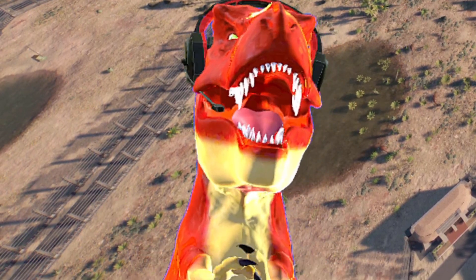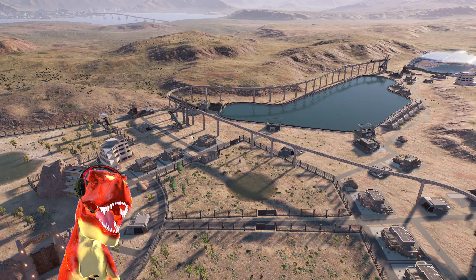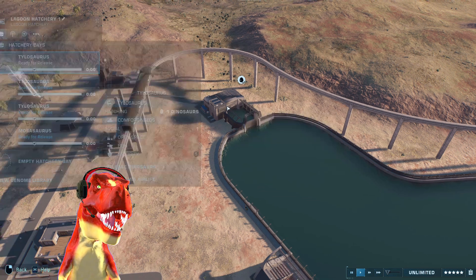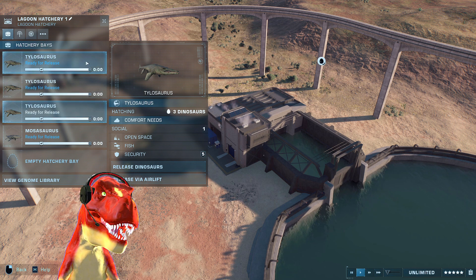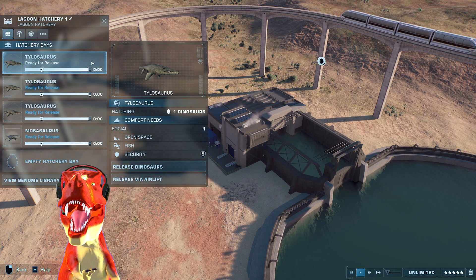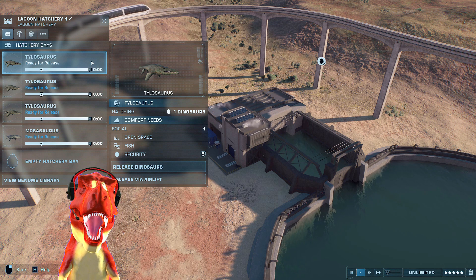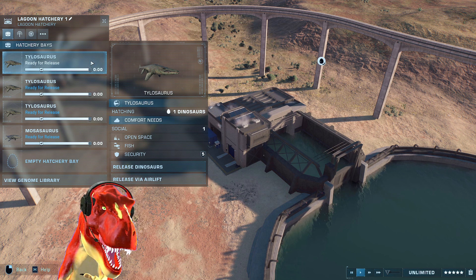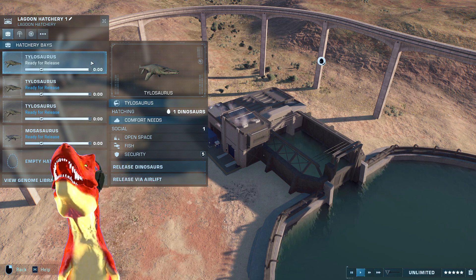Welcome back T-Rex members, this is the Alpha Tyrannosaurus, the talking T-Rex aka Alvy Jolzy speaking here. Welcome back to Jurassic World Evolution 2 with another modern aquatic video. For this episode we will be checking out the aquatic Spinosaurus version, who will battle against the mighty Mosasaurus from Jurassic World. Let me know down below — who do you think will win? The aquatic version of Spinosaurus, or will Mosasaurus still be on top?